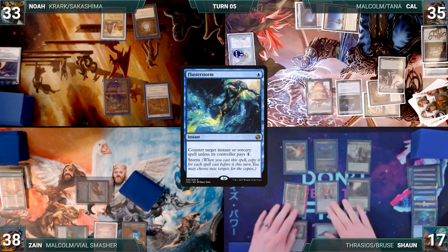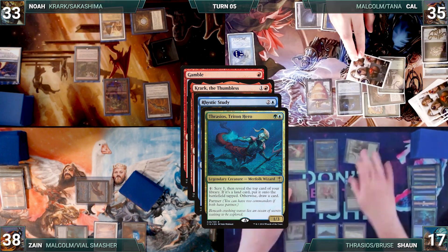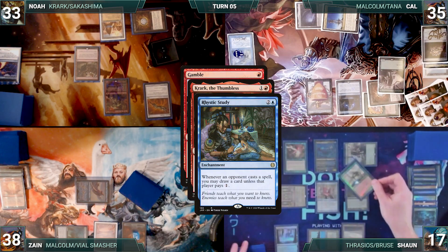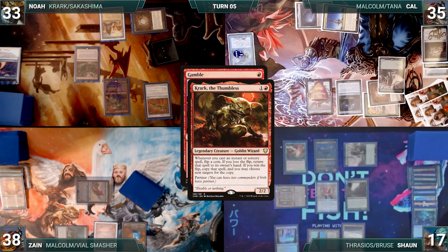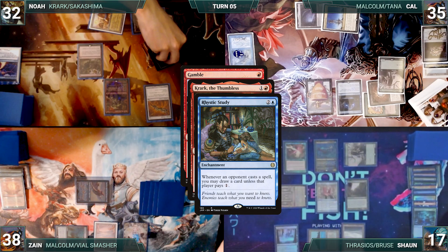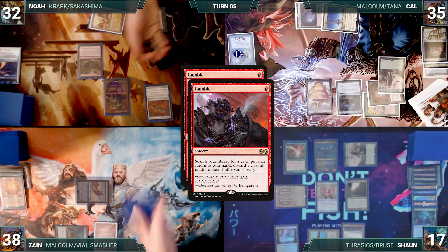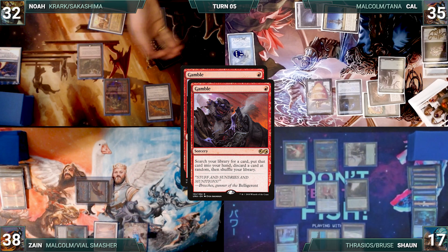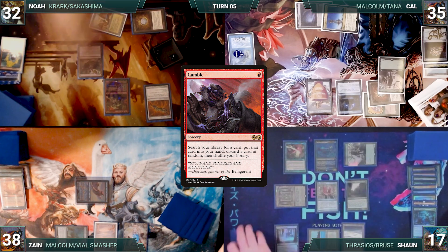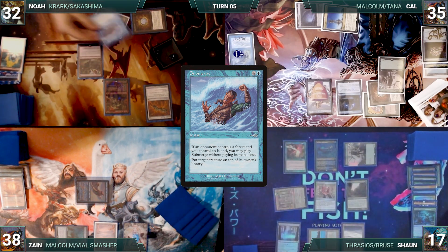Sean untaps with Noah. Noah draws and casts Gamble. Krark and Rhystic trigger. In response to both, Sean activates Thrasios, scrying one and revealing a Crop Rotation into his hand. Cal draws off of Rhystic, and Noah flips twice, losing both flips. Noah taps his City of Brass to cast Gamble again. Krark and Rhystic trigger. Cal draws off of Rhystic, and Noah flips twice, choosing Copy this time. His copy resolves and he fetches up a card into his hand, then randomly discards a Heat Shimmer. Then the original resolves and he fetches up another card into hand, then randomly discards a Submerge. With nothing else, Noah passes the turn.